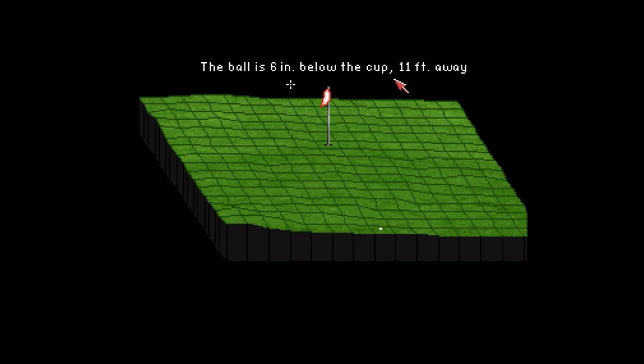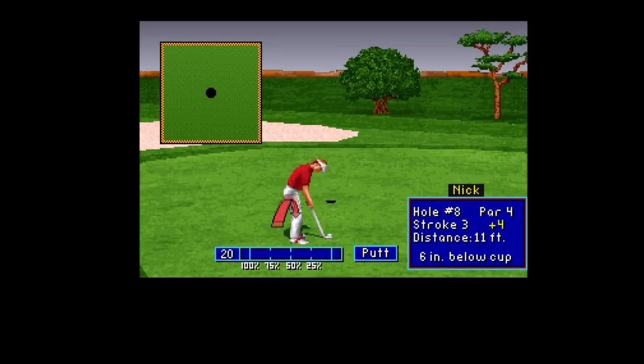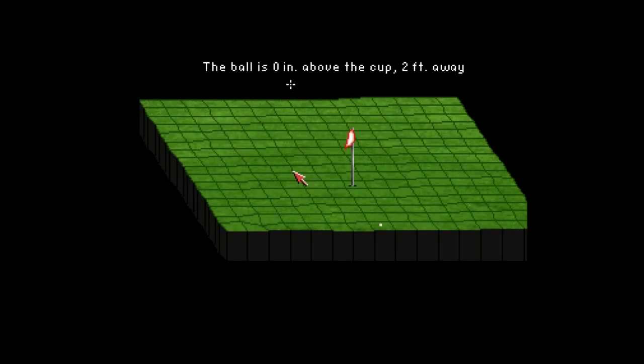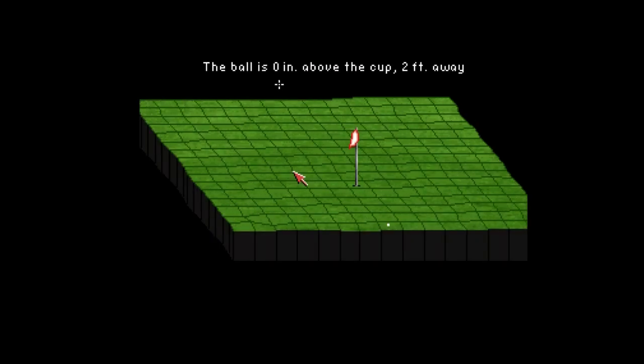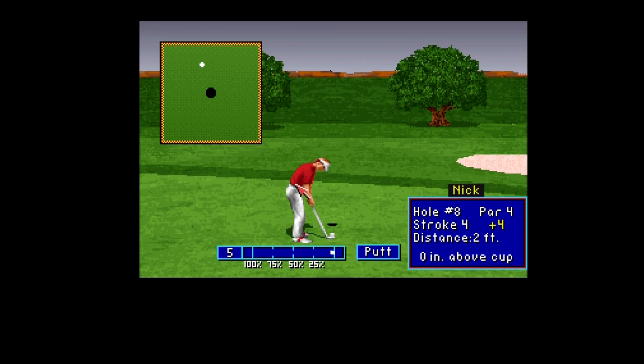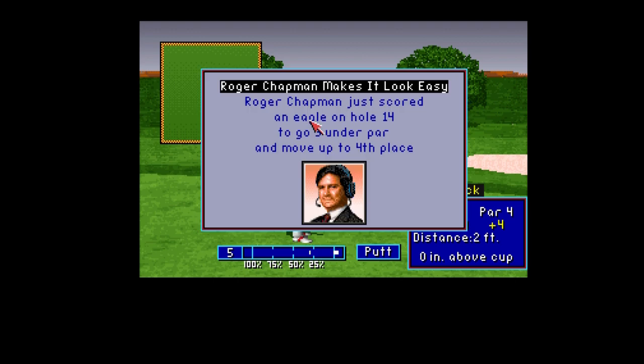How many goes did it take you? If you're used to golf games, it's feasible you might have done it on your first go. He's putting - the putting's let me down. That was for a birdie, wasn't it really? Let's just try and get the par then - get back on track after all those bogeys. Get ready, crowd. Yay! Nice par. Thank you. Roger Chapman just scored an eagle on hole 14 to go three under par and move into fourth place.